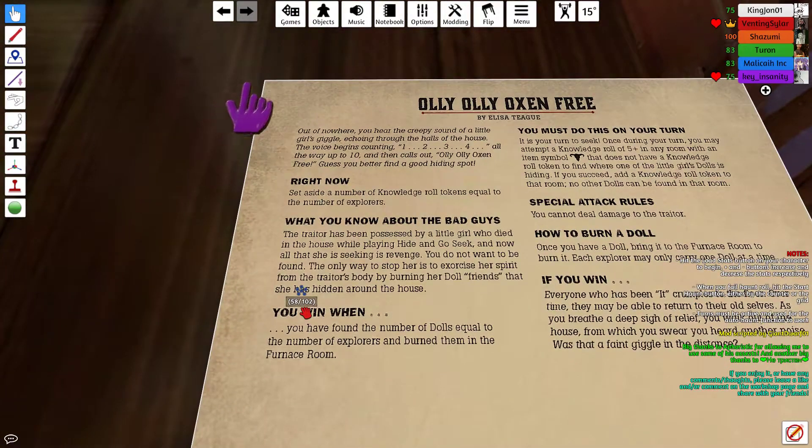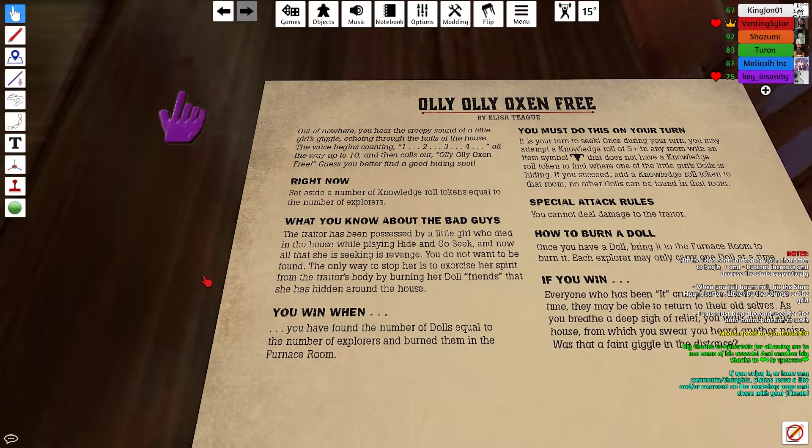Out of nowhere you hear the creepy sound of a little girl's giggle echoing throughout the halls of the house. The voice begins counting: one, two, three, four, all the way up to ten, and then calls out 'Ollie ollie oxen free.' Guess you better find a good hiding spot.